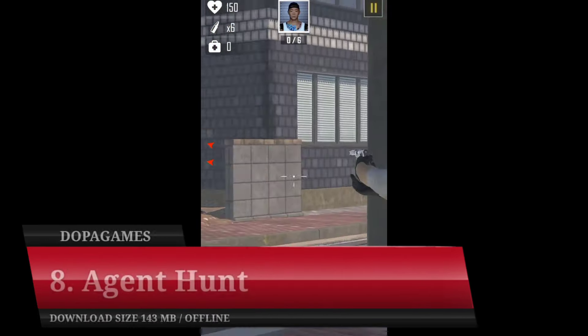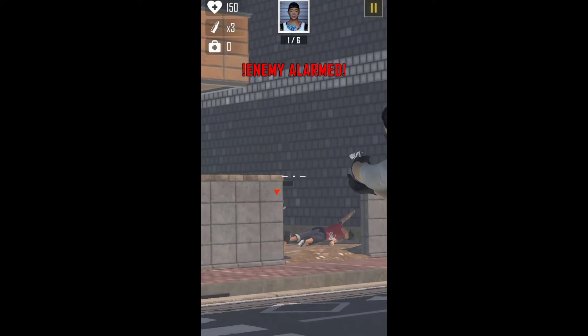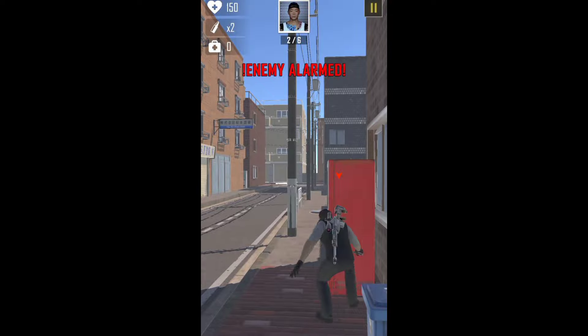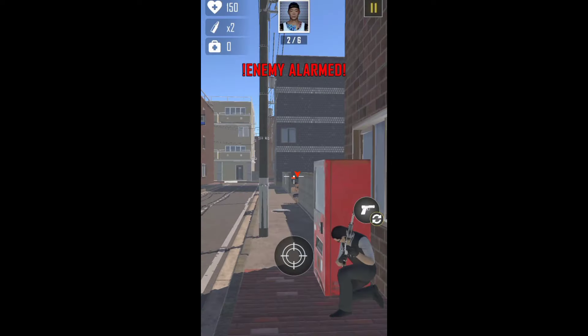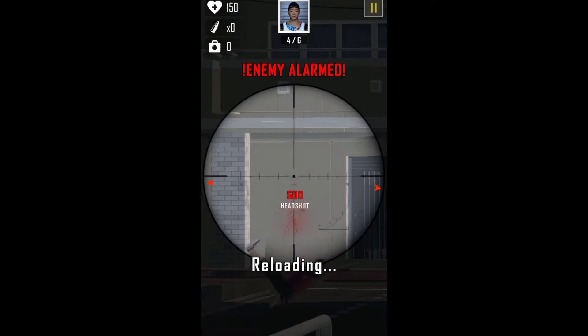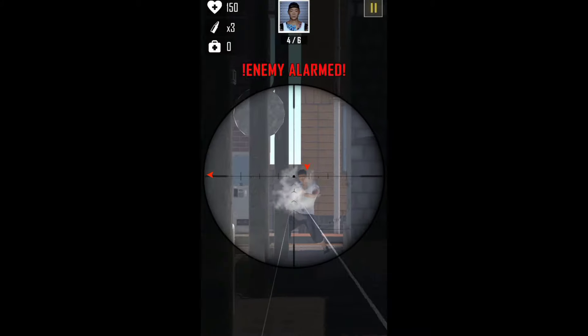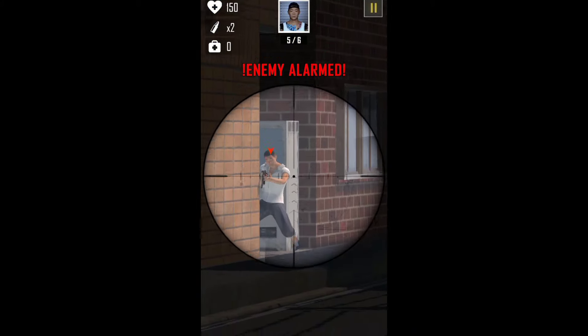Number 8: Agent Hunt. The next best stealth Android game in 2024 that is also worth trying is Agent Hunt. This game applies the concept of a casual game which takes the theme of being an agent. As an agent, your job is to eliminate each target using a weapon so that the action runs smoothly, and you must also act silently. This game provides quite a lot of levels which gradually become more difficult. Because it is packaged in a relaxed concept, you can play using just one hand. Overall, Agent Hunt is an interesting game to play in your free time.